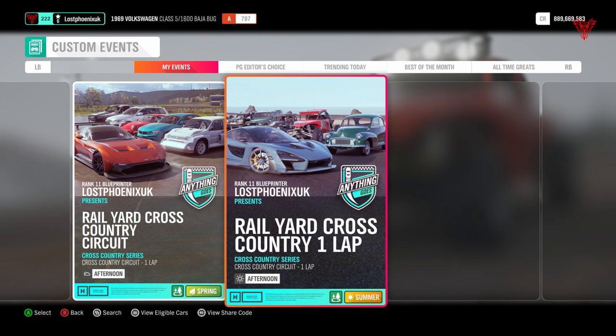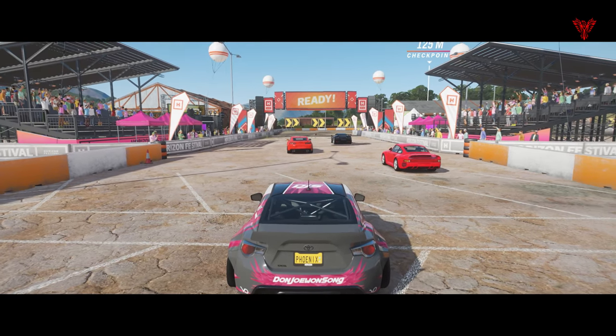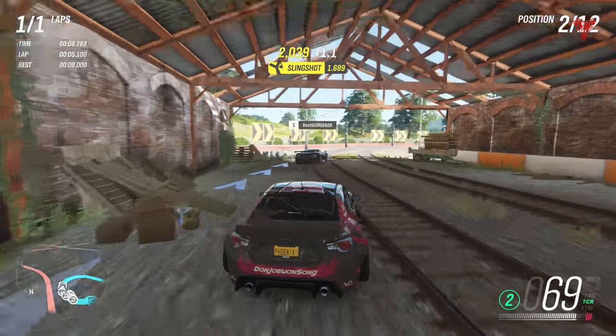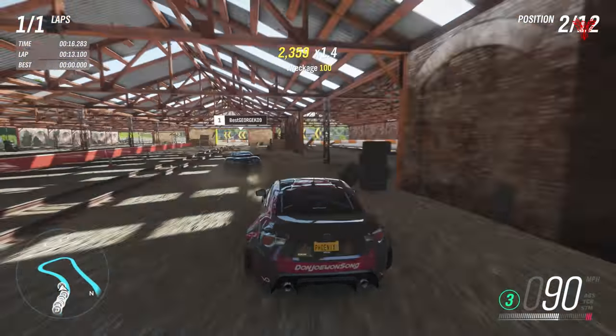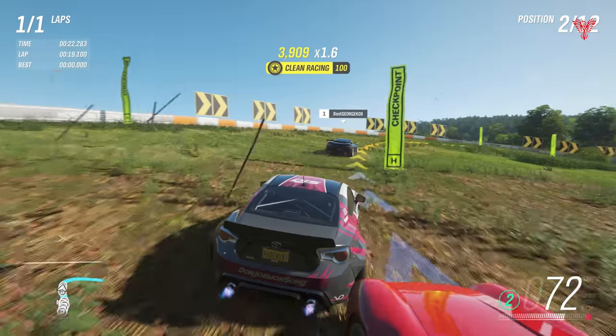I would recommend — even though I'm not following my own advice here — dropping into a modern sports car with a lower class. Because I'm doing this in an S2 and this is just loony, even though I've dropped it already to new player difficulty. It's quite difficult because it's cross country on S2, and the AI drivers are a bit mad. So definitely drop it down to another car — maybe A class or something like that — and you'd be definitely better off than I am here.